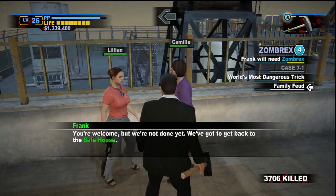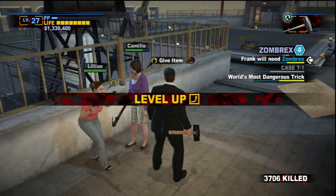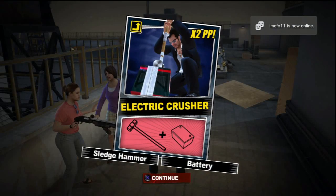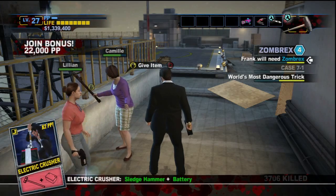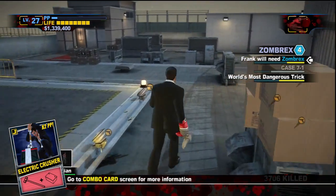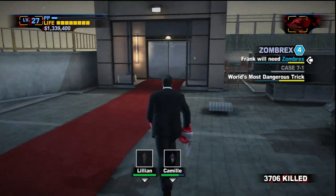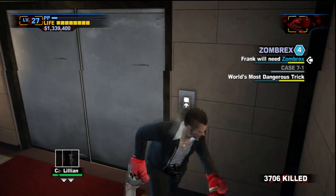2000 PP - I can't pass that up. Come on, back to the safe house. Level up! Combo card - electric: sledgehammer plus battery. Sweet, we can make freaking Mjolnir! I have got to do that - we have the hammer, just need to find a battery somewhere. I do believe there was a battery in one of the maintenance rooms somewhere, I just can't remember which one though - so many of them.